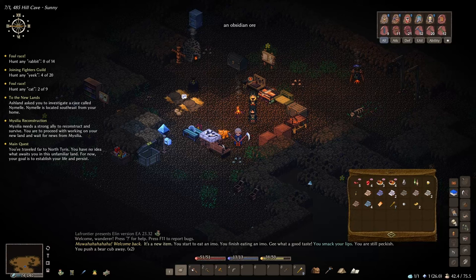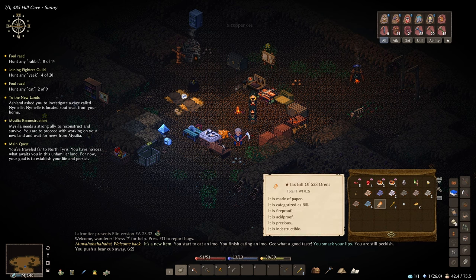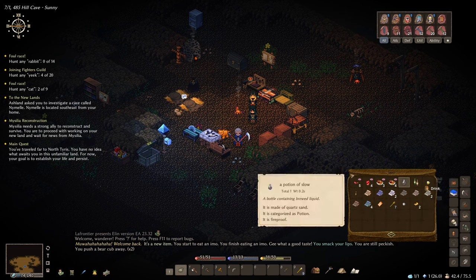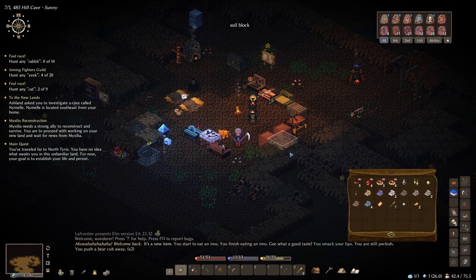Hello guys and welcome back to episode 3 of my permadeath run in Elin. Today I think we're going to carry on levelling up our skills because I want to go to Nymal Cave, which is level 4. I'm currently sat at level 3 so I still need to build my character up a bit more. I'll probably do a few more dungeon runs. I've just noticed all my food's rotten, so I'll need to go grab some food. And I need to pay this tax bill — 528 outstanding, and I currently have 496, so I need to get some gold together.